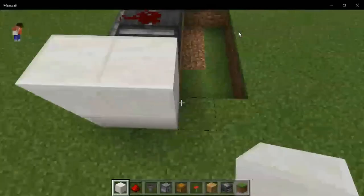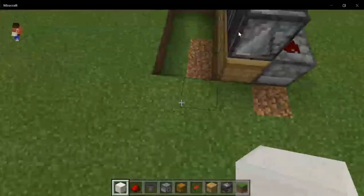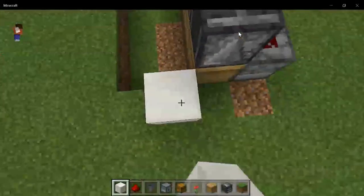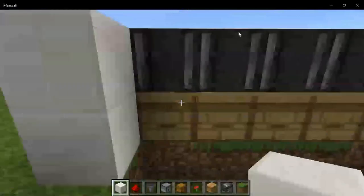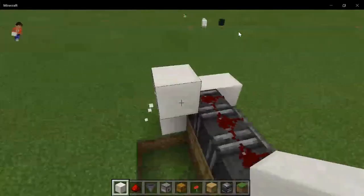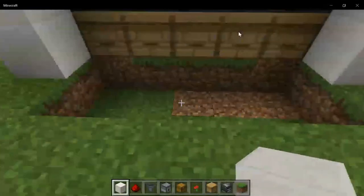Now you're done with most of the redstone in this build. Just build some casing around this so none of the honey gets back here or onto the side. You can build whatever you want around this — I decided to use quartz and build a tiny little enclosure.